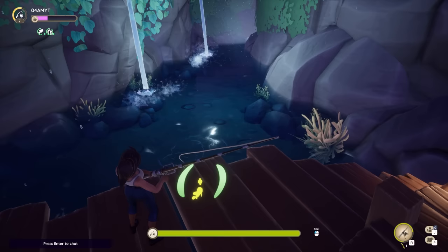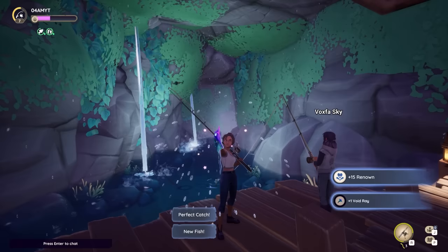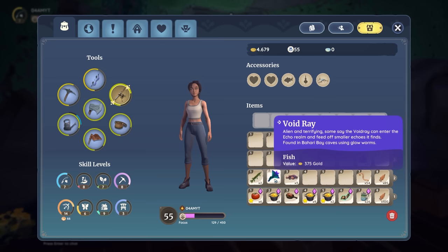Another amazing way to make a ton of money in Palia is glowworm fishing. This can be accessed a little bit further in the game, but with specifically glowworms you can catch highly valuable fish which sell for a ton of gold. The blobfish I just caught sells for 75 gold, while the void ray sells for almost 400 gold — so definitely an interesting way to make a ton of money in a relaxing way.